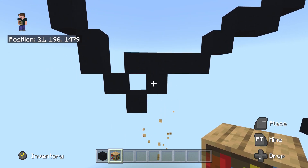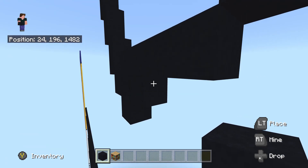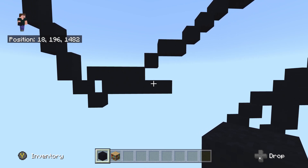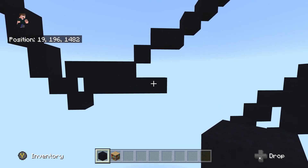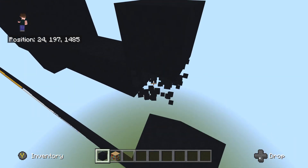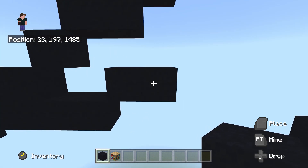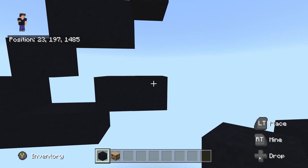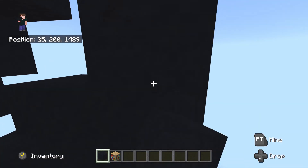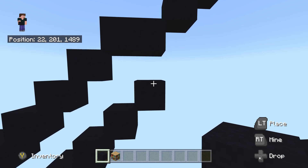Fly back to the one we placed underneath where we did the bottom-left diagonal. With our black concrete, place four going to the right: one, two, three, and four. We've got two sticking out to the right. Fly back to the end of those two and do an up-right diagonal, then place one to the right.